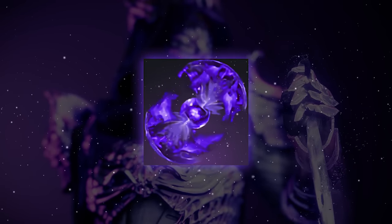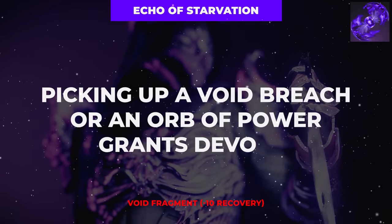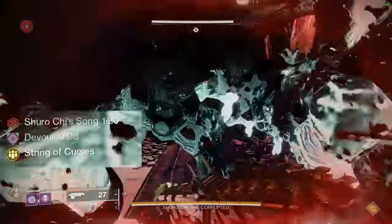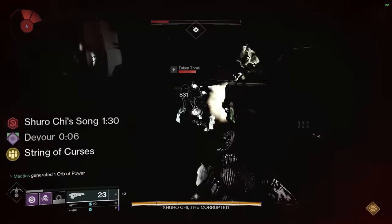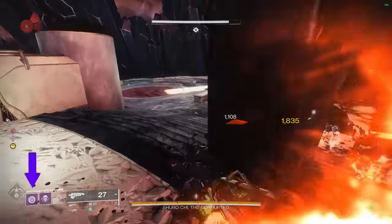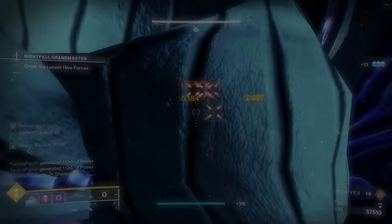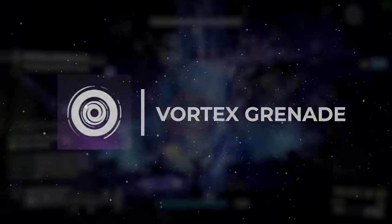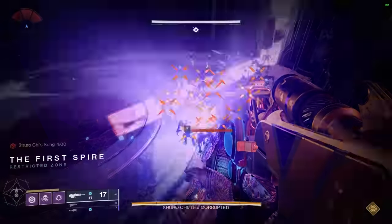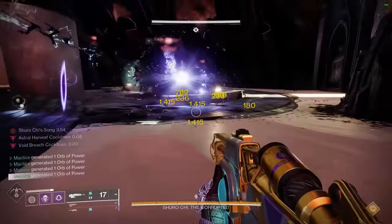One of those other benefits being our third fragment, the Echo of Starvation, which grants the devour buff when scavenging a void breach or orb of power. This devour buff not only extends itself and grants a full HP heal on every kill, but also grants grenade energy for every kill as well. You'll want to make sure to slot the vortex grenade for this build, as it is particularly exceptional when paired with the deadfall tether that pulls all enemies together.